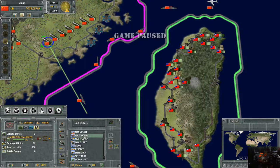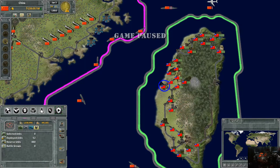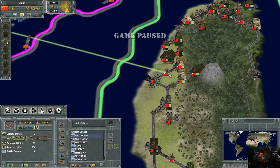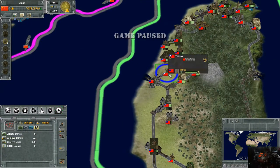Here we go — firing our first missile. This is a V1, Vengeance Weapon 1, the lowest missile you can get. We're firing it at this militia unit. You click 'Fire Missile', then right-click where you want to fire. If there's a unit there and you're within range, it gives you the option to pick your target.